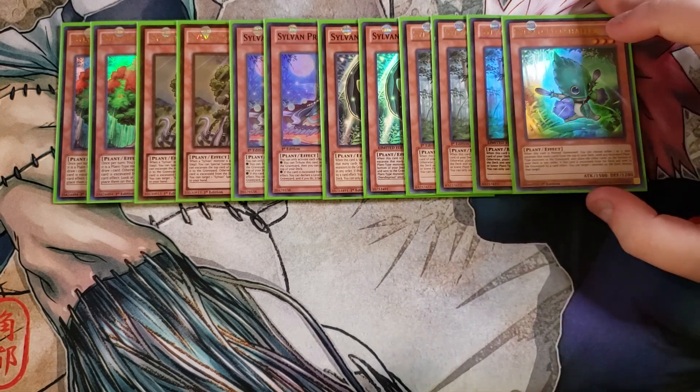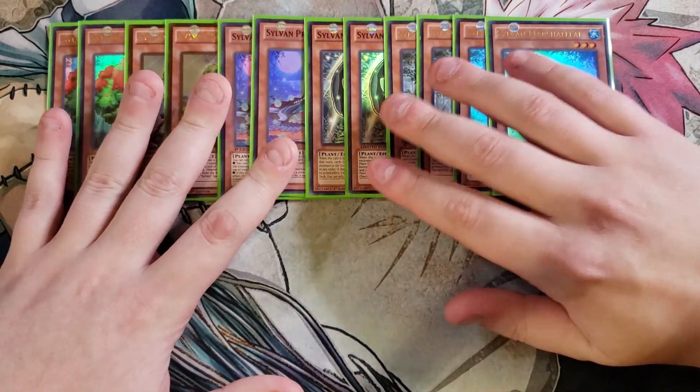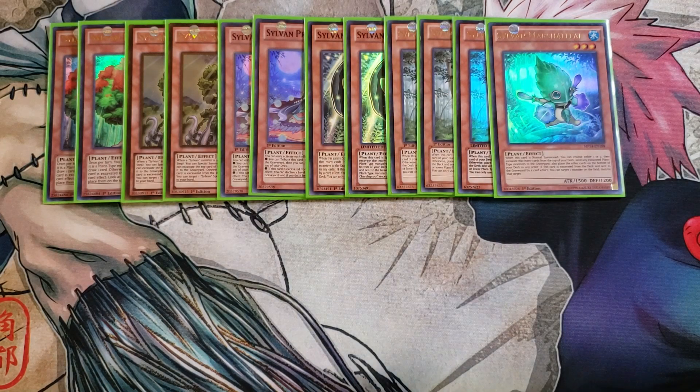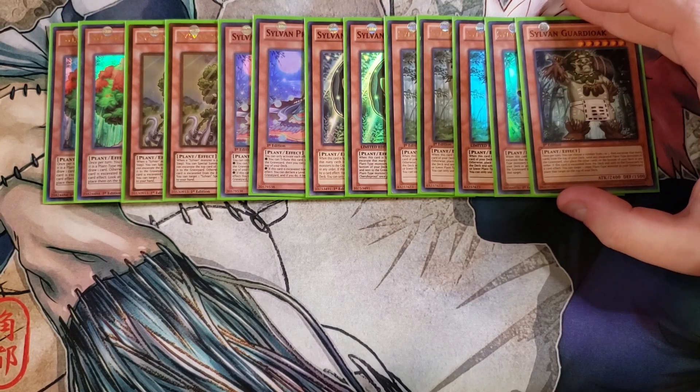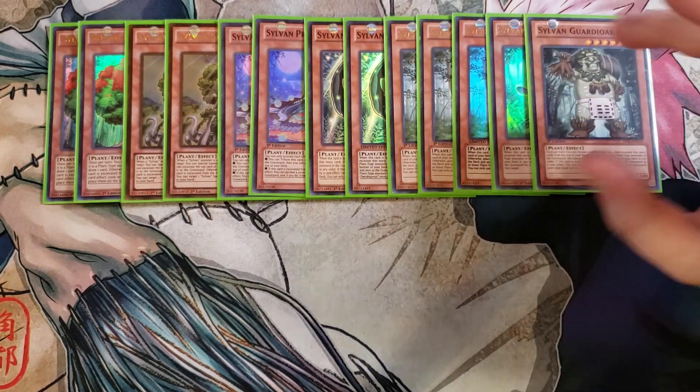We then play a single copy of Marshleaf. Marshleaf is a good one-to-two-of, but currently I'm playing just one copy. When it's normal summoned, you pick one or two and excavate that many cards off the top of the deck. If this card is excavated and sent to the graveyard, you can target a monster on the field and destroy it, which is a pretty good effect. We also play a single copy of Guardian Oak — it's a level six, which is super helpful for XYZ plays, and if excavated and sent to the graveyard by a card effect, you can target one other plant monster in the graveyard and place it on top of your deck to recycle plants and trigger their effects again.